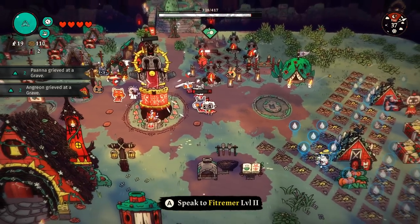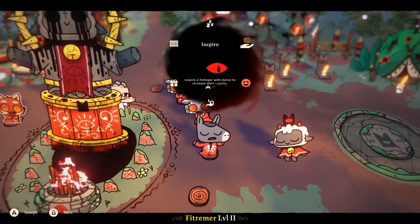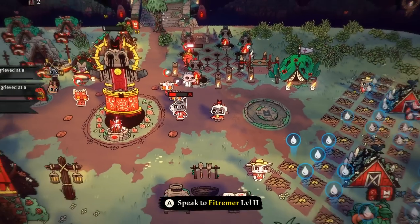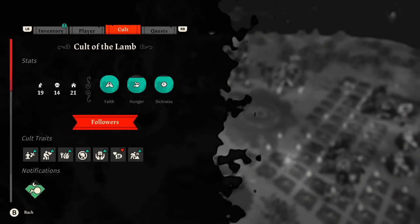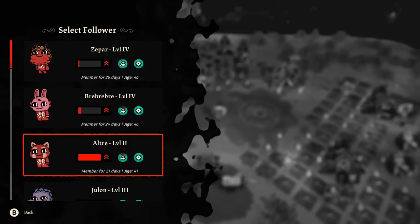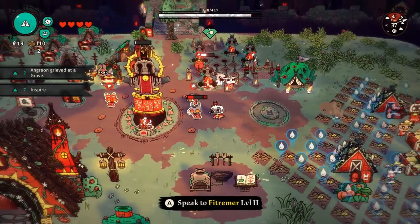The next tip is more of a practicality thing. You'll learn through tutorials that when you talk to a follower, you can bless or inspire them. Doing this once a day increases their loyalty, which levels them up. You can see each follower's level in your cult menu. Leveling them up makes them give you more XP when you give a sermon. Early game, go ahead and do it — it's probably good to do then.